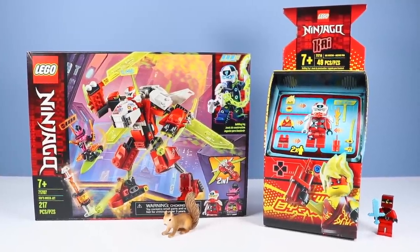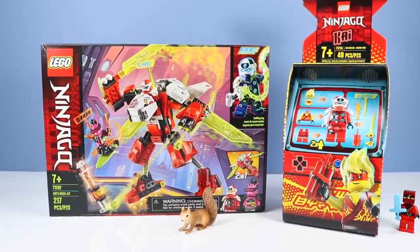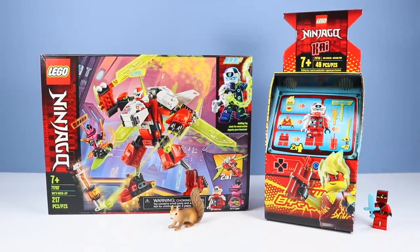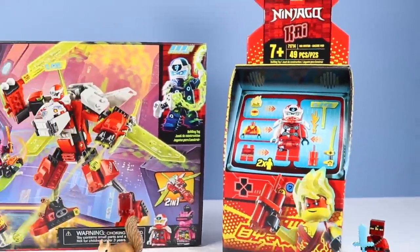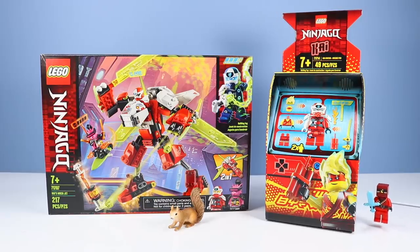On the table, Kai has been found. Lego Ninjago set number 71707, Kai's Mech Jet. And most importantly, set number 71714, Kai Avatar Arcade Pod. Finally, a chance to see Kai. But I'm standing right here.